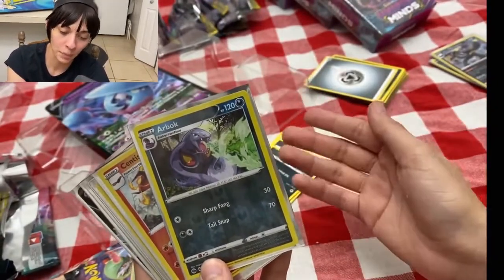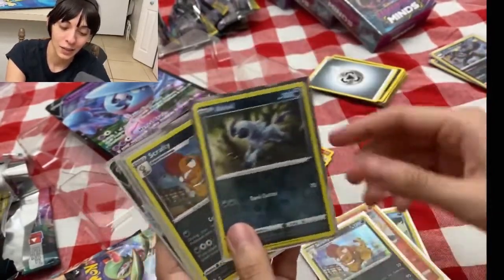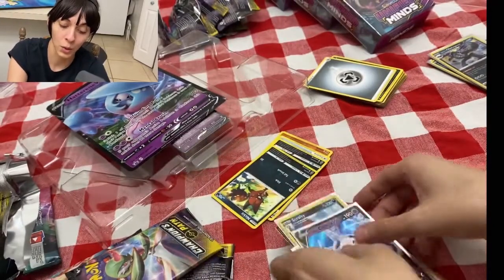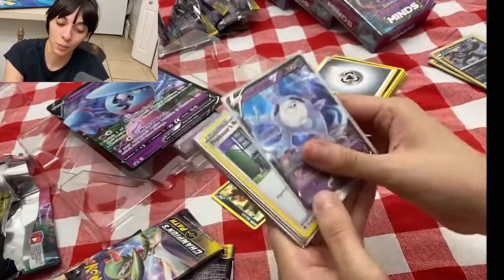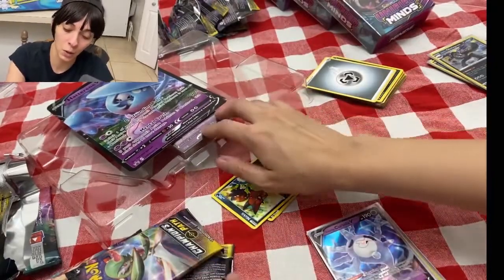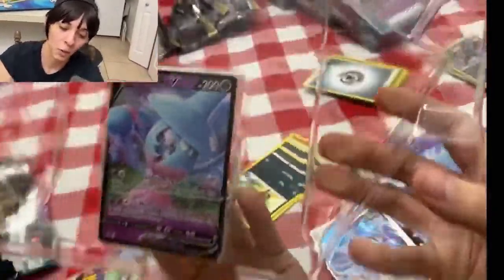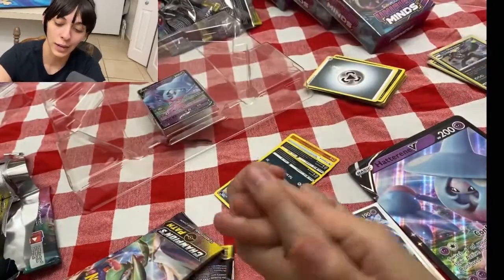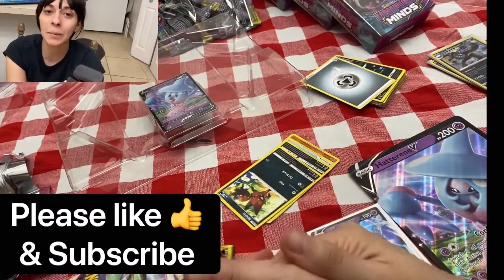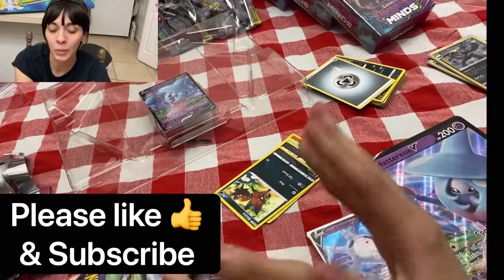The last Champions Path box brought: Arbok, Centiskorch fire centipede, Scraggy, Appletun, Scraggy again, Professor's Research, and Cursola — that's all the cards from the last box. One, two, three, four, five, six, seven holographics, or eight if you count the main box card. So expect about seven or eight holographics from this box in general. Like and subscribe — it helps me keep making these videos.